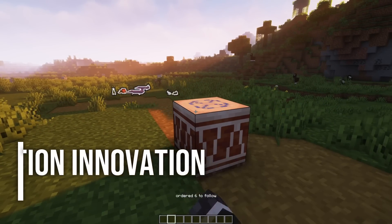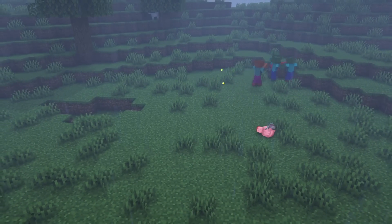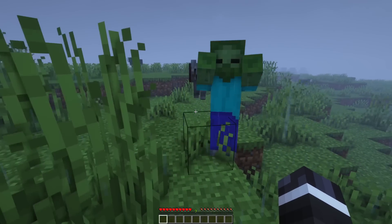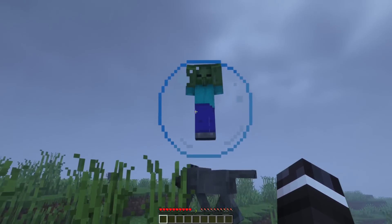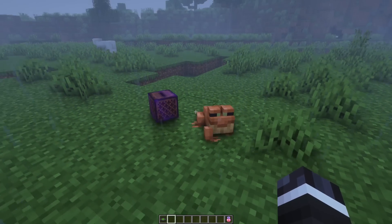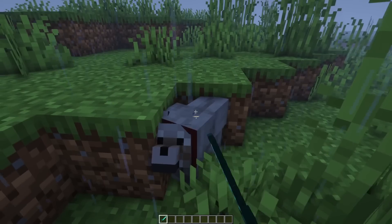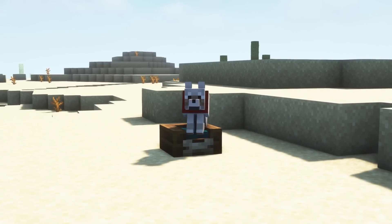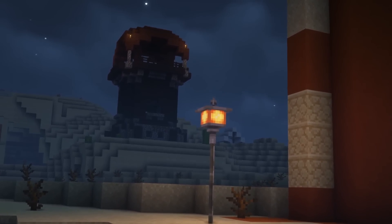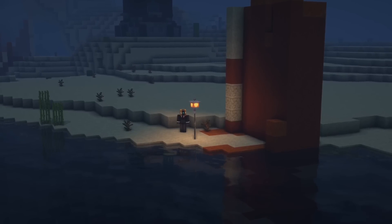Next we have a mod called Domestication Innovation. For people who love pets in Minecraft, this mod is just perfect. It does not only add new possible pets to Minecraft but also includes many items, enchantments, features, blocks and so on. Now axolotls, foxes, rabbits and frogs are tameable and you can command them like normal dogs. There are new pet beds in which your pet will respawn in case it dies. If you lose your pet while in follow mode, there is a new block called Wayward Lantern to which the pet will return.